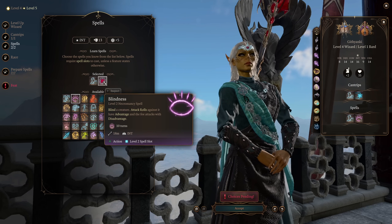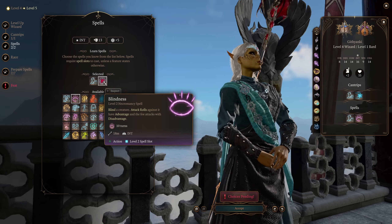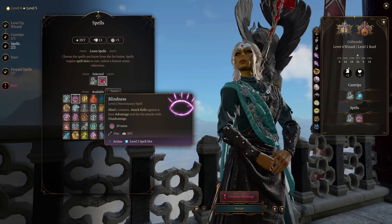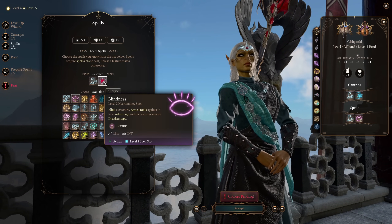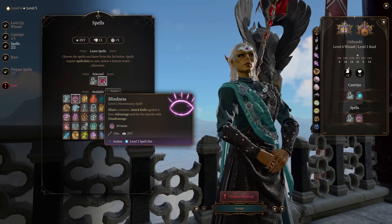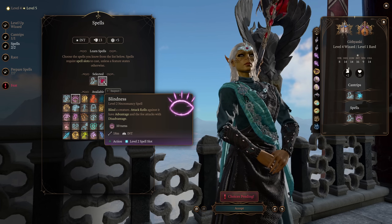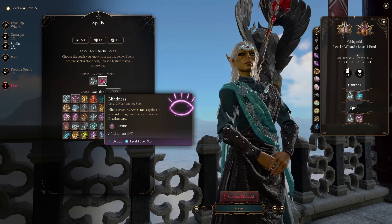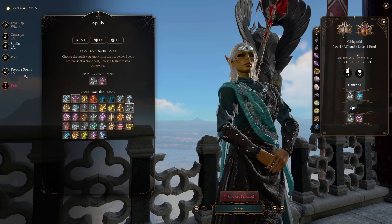Now, Blindness is actually a Necromancy spell, but I do think it fits in the purview of enchantment or maybe illusion. We get to blind a creature — attack rolls against it have advantage, and the foe attacks with disadvantage. This lasts for 10 turns and, believe it or not, does not require your concentration. So you can do this to multiple different enemies while still concentrating on a powerful enchantment spell. The battlefield control options you have with this build are absolutely insane, and Blindness really helps with that.